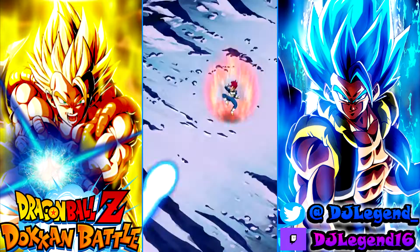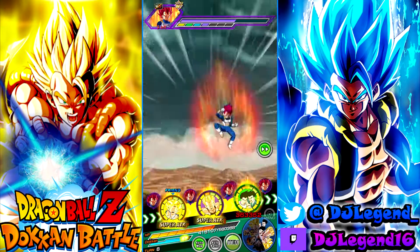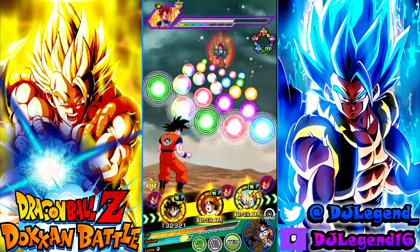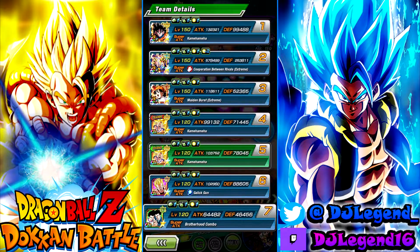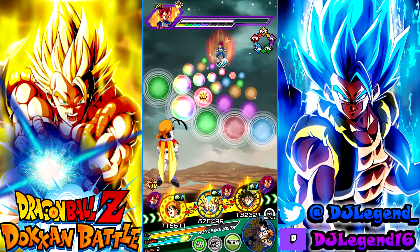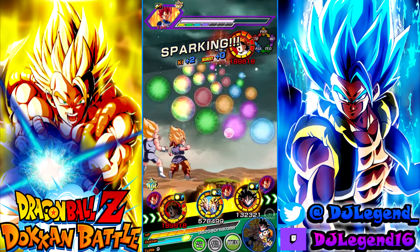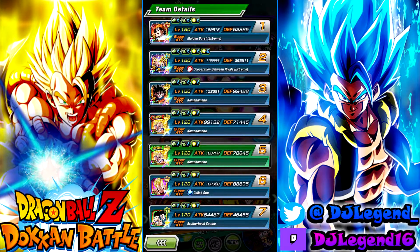Alright, here we go — last rotation of the video. What's the best route? Probably B-Pan. That's a lot of Rainbow Orbs to give up, but let's do that. Let's see what we can get here for you.